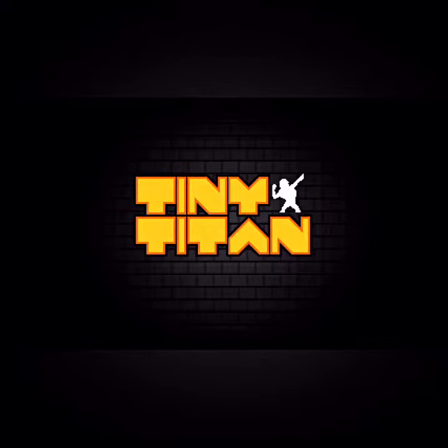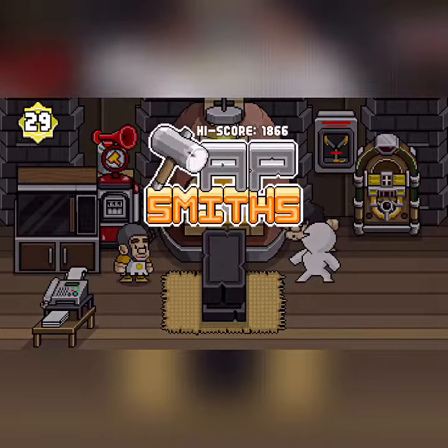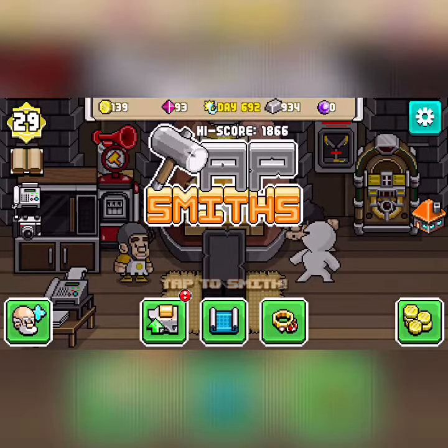Alright, so it's been a while, but here's the Tapsmith's Easter Egg number 9. This Easter Egg is called Idle, and what you're going to have to do to get it is when you get to the main screen saying 'tap the smith', tap it.